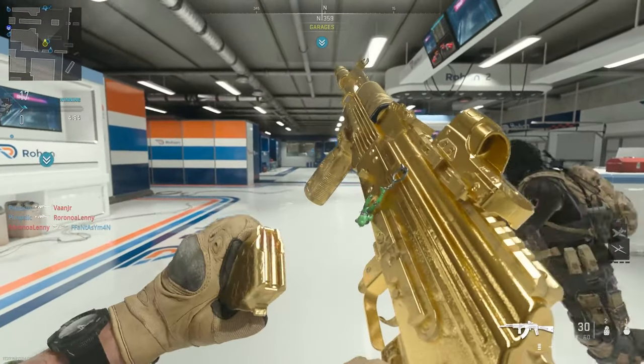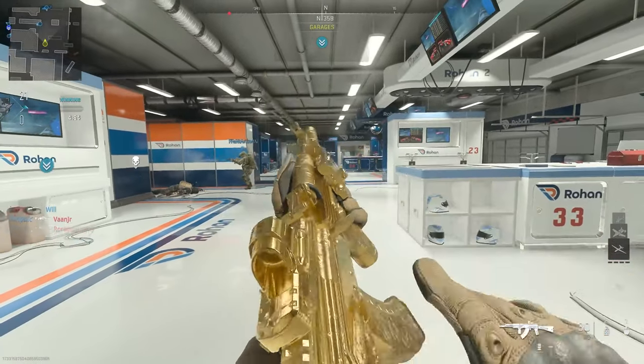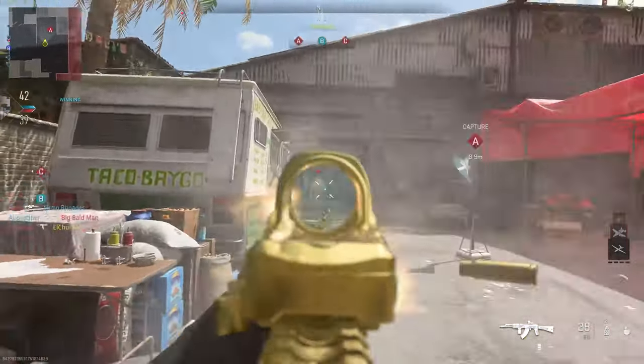This is the fastest way to unlock the gold camo for the Castoff 762 in Modern Warfare 2. The challenges for this gun are pretty easy to complete, but this video should help you finish these even faster.